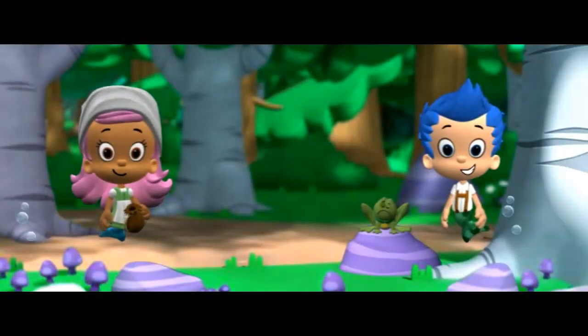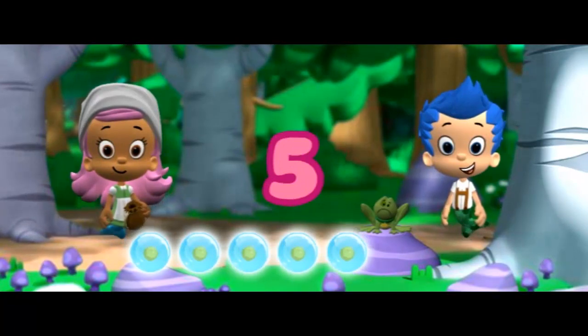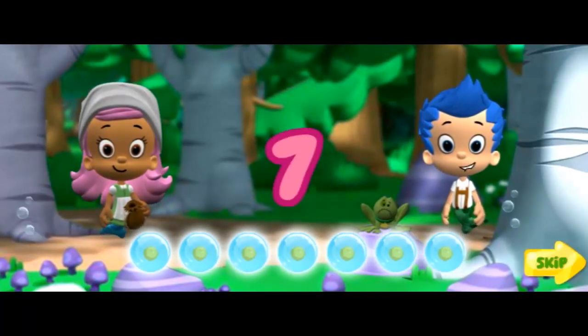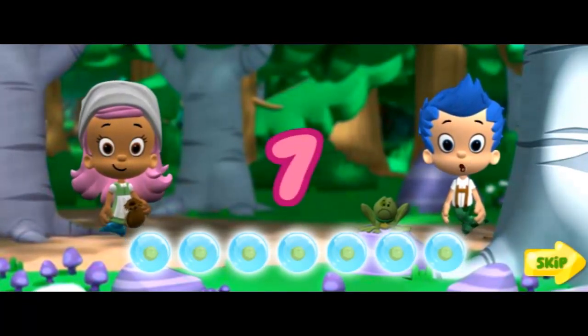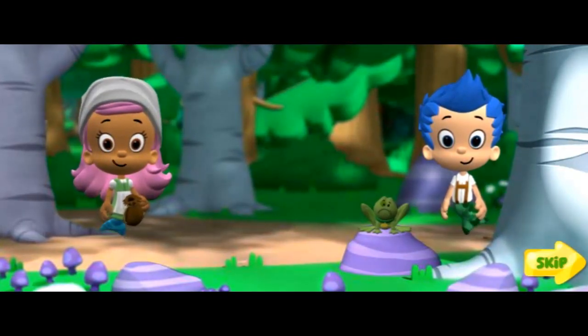We collected one, two, three, four, five, six, seven! All right! We can keep the ingredients in our potion pouch! We need to collect even more enchanted ingredients to turn Bubble Puppy back into a puppy! Come on, let's go!